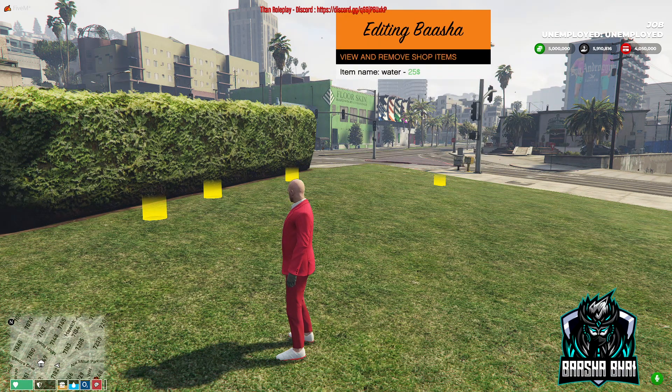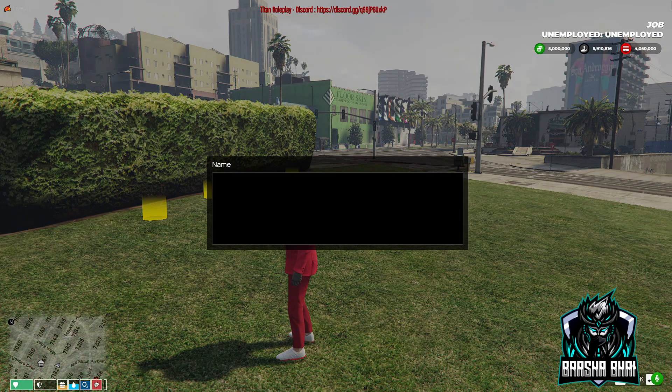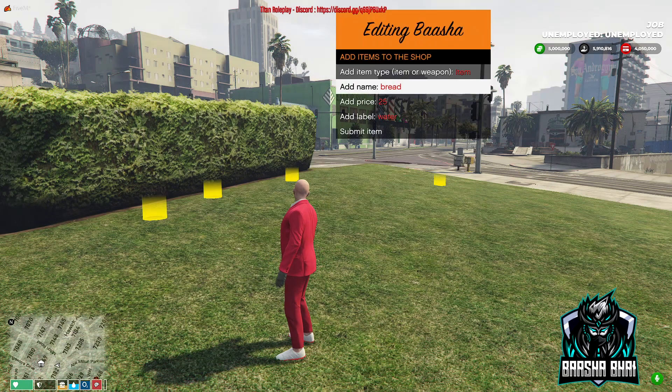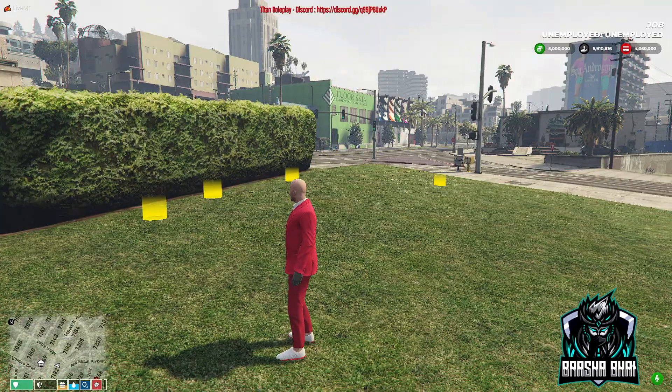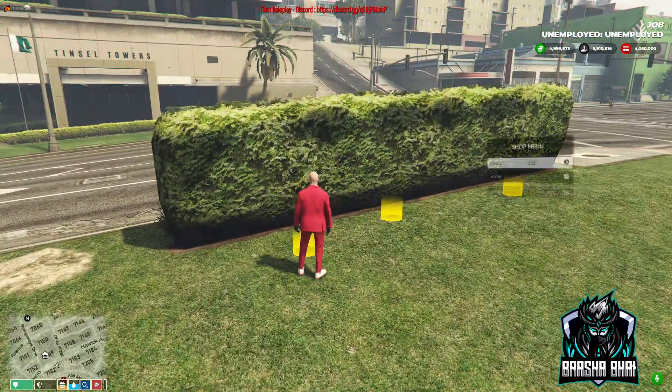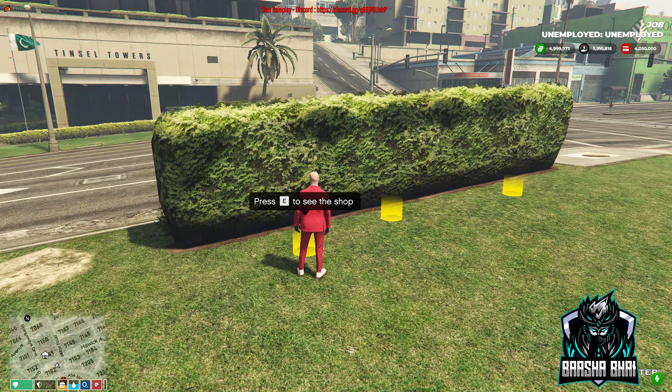All set. Go to modify gangs again, see gangs — Basha — and view shop items. There's water. Let's add some more, like bread. Go to the shop, press E — I can see water and bread. I accidentally added water twice, but no problem. Press enter and you will get the water. Checking inventory — I have water six. Pressing E again to buy more water — plus one water.